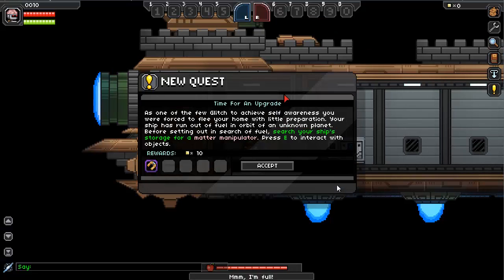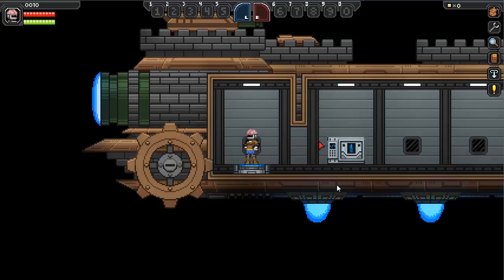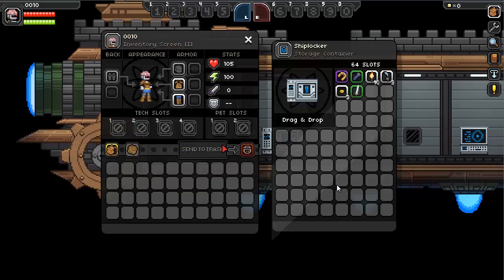New quest - time for an upgrade. As one of the few glitches to achieve self-awareness, you are forced to flee your home with little preparation. Your ship has run out of fuel in orbit of an unknown planet. Before setting out and searching for fuel, search the ship's storage for a matter manipulator. Of course, I've already kind of played this a little bit, so I know what I'm doing. Kind of.